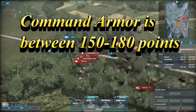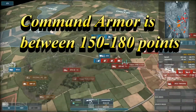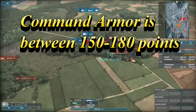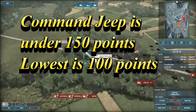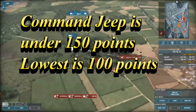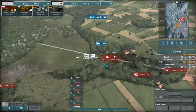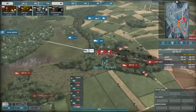Your second type are your command armors. These are the most common type. They usually range around 150 to 180 cost and are just all-purpose, great armored units. Your third type are your command jeeps, which are insanely cheap but as a cost are very very vulnerable, easy to kill, especially with artillery and jets. In a battlefield you'll want your command tanks and command armors at the front line, your jeeps at the back so they're in positions that are less vulnerable.